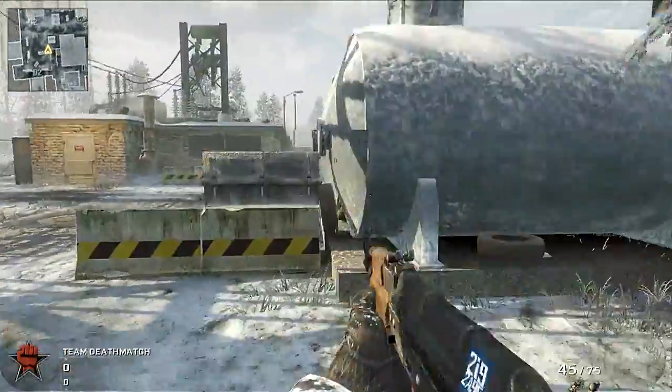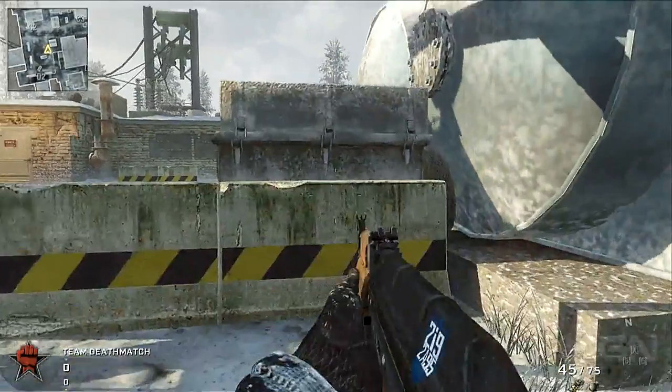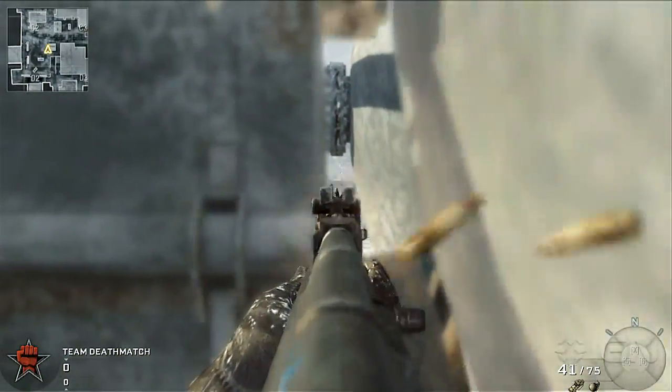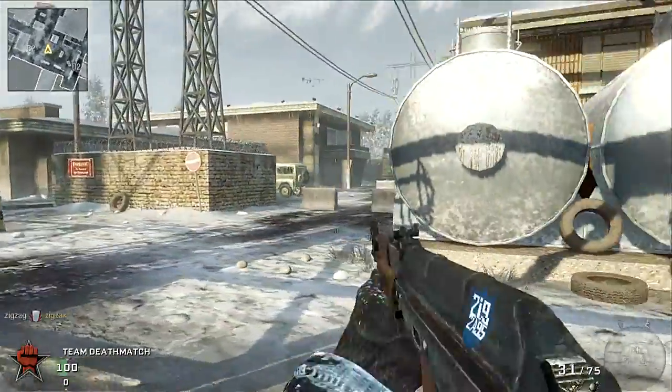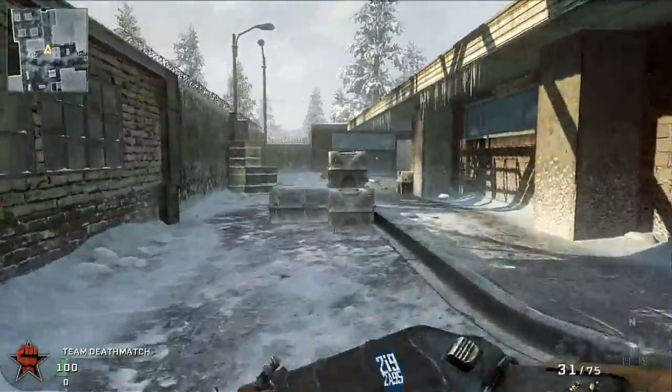You can jump on the railing and use it to peek down the long alley through the trees. If you hop down here, you have some good cover behind these propane tanks. You can also use this crack to get a good shot on your enemies using this red barrel.